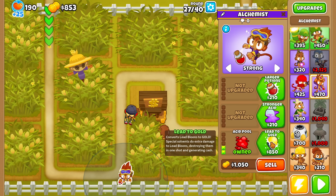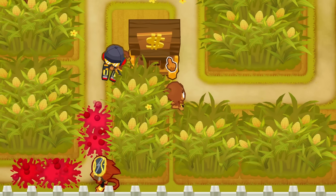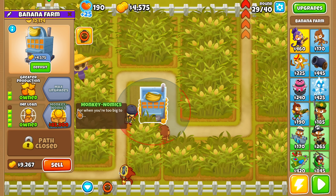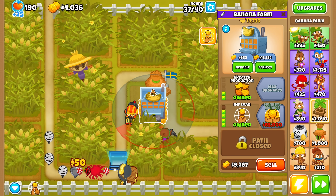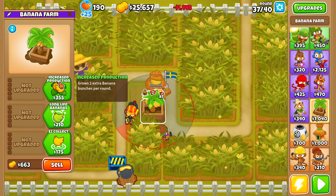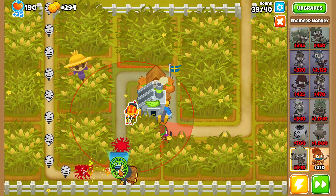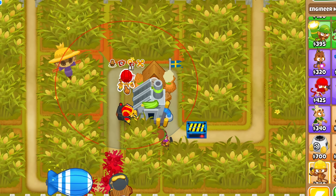We begin the game by farming using a bank, a bloontrap, and a rubber to gold. Our free Dart Monkey will be placed in the bank to handle some early camo bloons. Once the bank becomes full, we collect the cash, upgrade it to Tier 4, and deposit our money back in. Once it's about to fill again, we use the Loan ability, then collect and sell the farm to get a discount village and build a BRF. After that, we upgrade the village to Tier 4, remembering to retarget the trap repeatedly to increase its uptime.